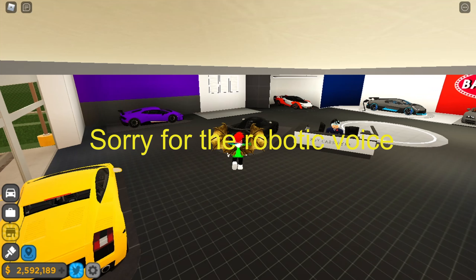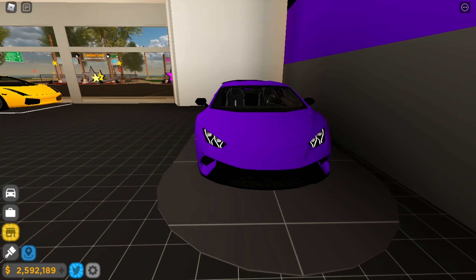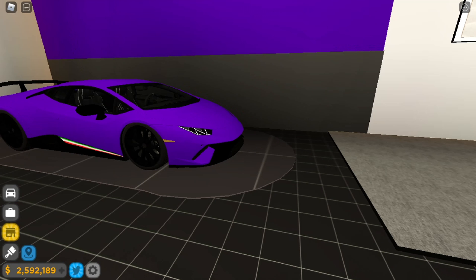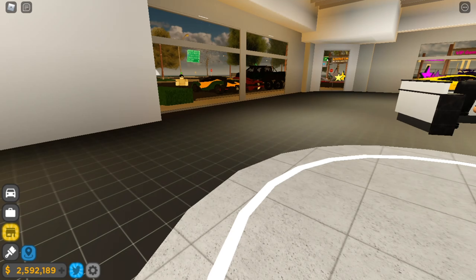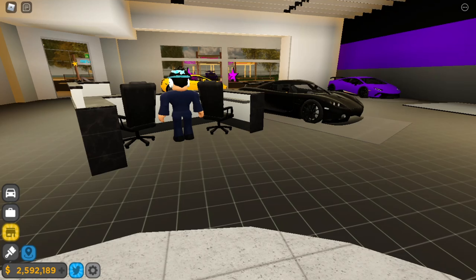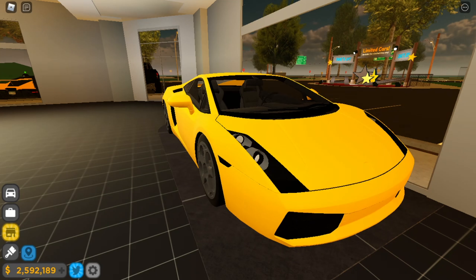They remeshed the entire dealership. There used to be a Ferrari 599 there — they replaced it with a Huracan Performante. There's the brand new McLaren Saber. The Bugatti Divo is still there along with the Veyron. They replaced the Breventon with the CCXr, which is a remesh of the old CCX, and there's also a new Gallardo remesh, which you can't see properly.